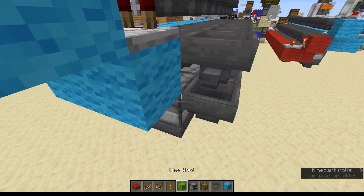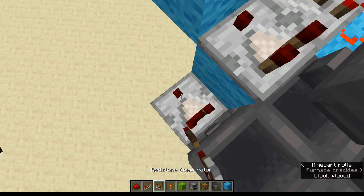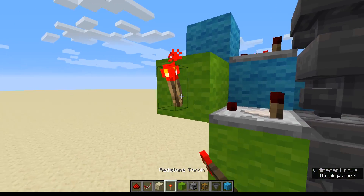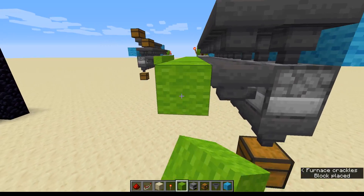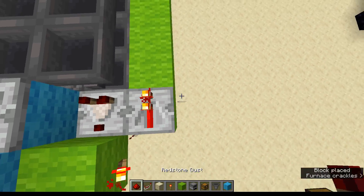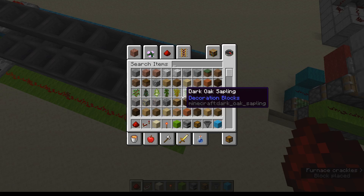And then down here, we're going to put a block of lime wool there, comparator there, block there, torch there, block there, and keep going along. Then going to put in our repeater here, and our redstone along here. Now this will pulse and only let one item through at a time.